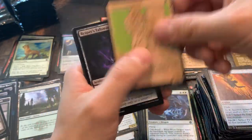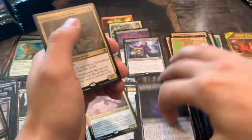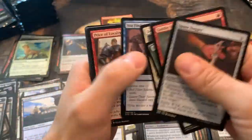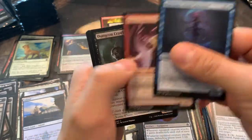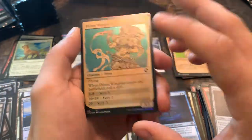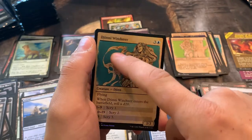I almost knocked over the pile of commons — that happens at least once a video usually. Triumphant Adventure. We're gonna circumvent that problem and move the stack — there we go. I'll probably still manage to knock it over somehow. Adult Gold Dragon — amazing card in Limited. This one actually does have foiling on here. The last one I pulled only had foiling on the blue part in the back.